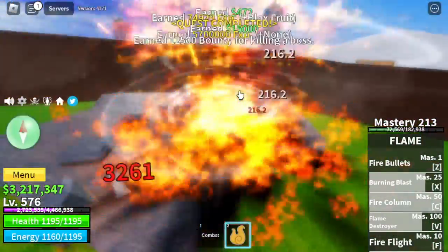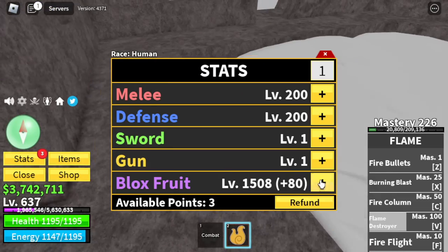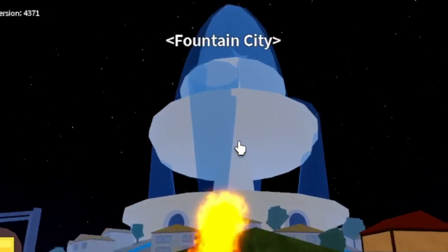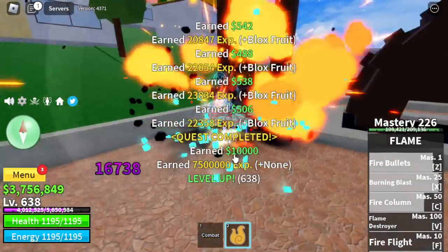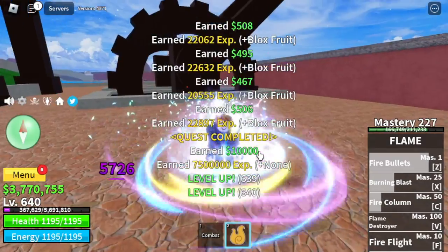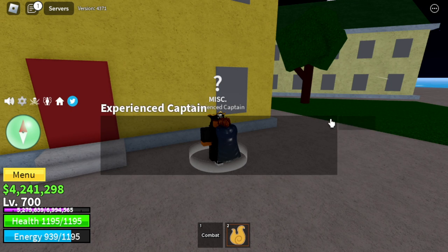Target level here is 637. Here are the stats. The reason for 637 is that on the next island — the final island, Fountain City — that is the requirement to activate your elemental effect with the Galley Pirates. We're going to reach level 700 here. The Galley Captains have haki, and Cyborg is too tanky. Heading to the second sea, we're going to awaken all the skills.